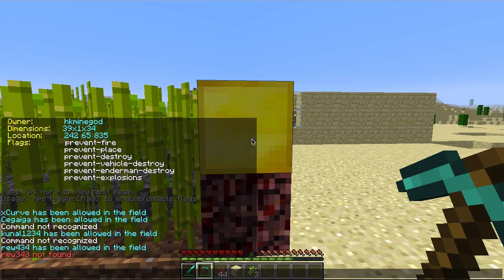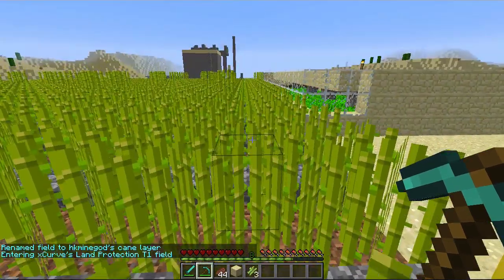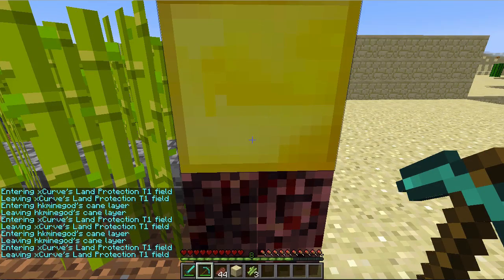Other commands include ps toggle welcome message. Type ps more to view more commands — as you can see there's a welcome message option. You can also do PS set name and then the name you want. So the p-stone shall be named HK mind gods cane layer. Now if I enter the p-stone I will get a message saying entering HK mind gods cane layer, and leaving HK mind gods cane layer.